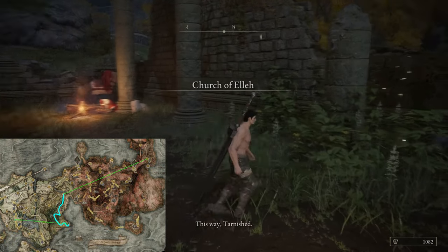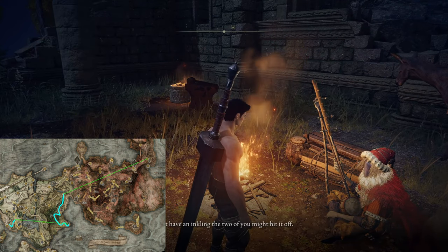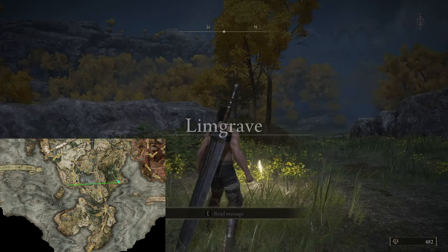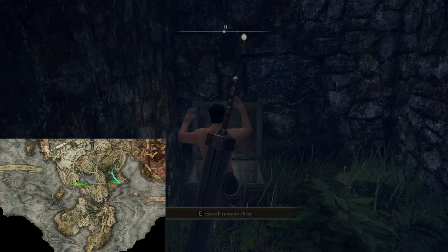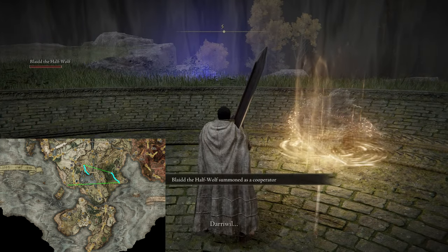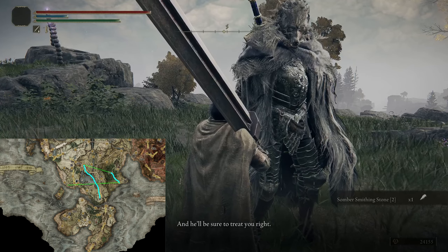We teleport to the Church of Elleh, talk to Ranni for the summoning bell, and ask Kale about the Howling in Mistwood. Before we return to Fort Haight, we visit the Nomadic Merchant on the beach and buy 2 Smithing Stones off of him. Back at the fort, we travel to the Mistwood Ruins, snap and talk to Blaidd, and collect the Smithing Stone 2 in this chest. Now we teleport to the Agheel Lake North Grace and head south again to this time help Blaidd in his battle with Darriwil.